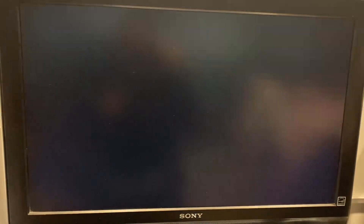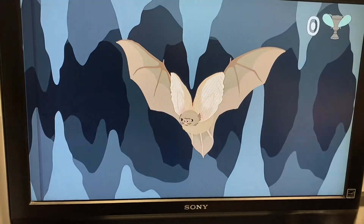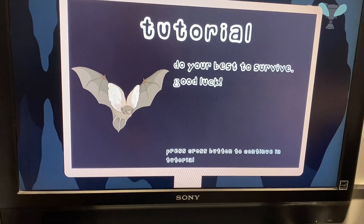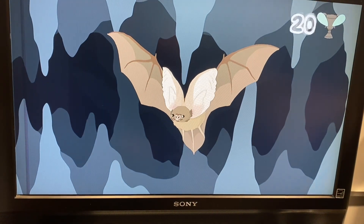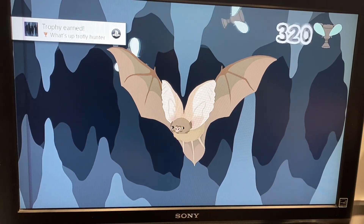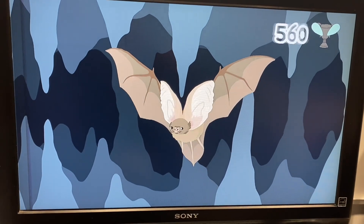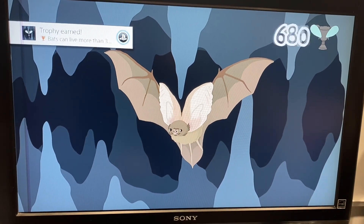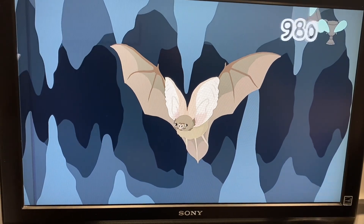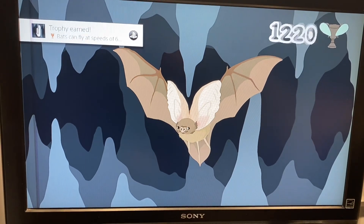So there is the Bat D. Basically all you do is you hit the R1 button and hold it down. It's got to reach — I think it's 10,000. I think it's 10,000. And then you get the Platinum.